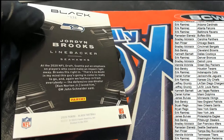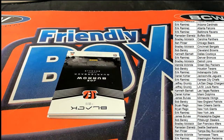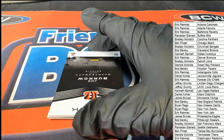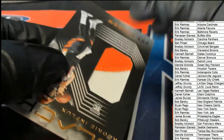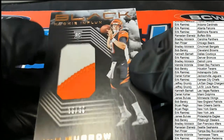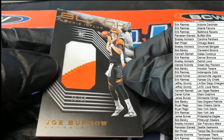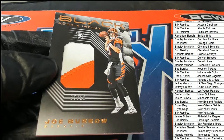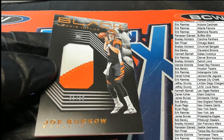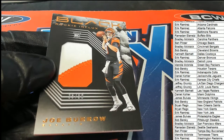Next up in the rip is a Joe Burrow — very nice rookie card of Burrow, 35 of 50, Cincinnati Bengals. Bradley M hits this thing! Ha ha, congratulations Bradley M.